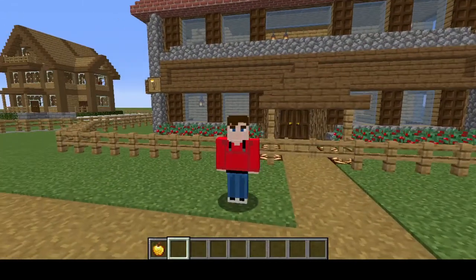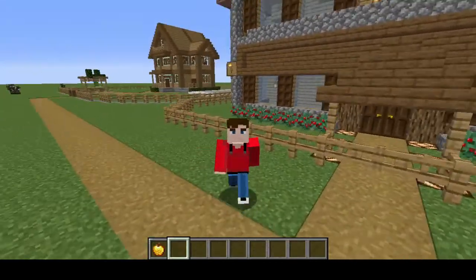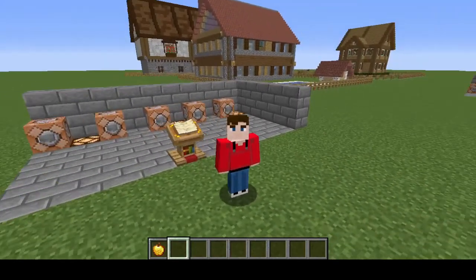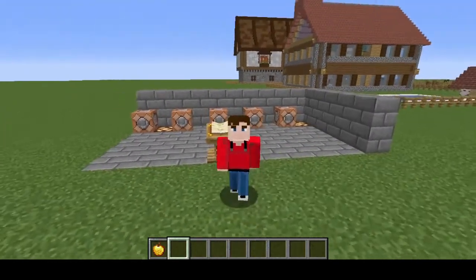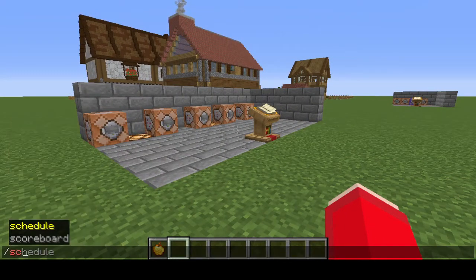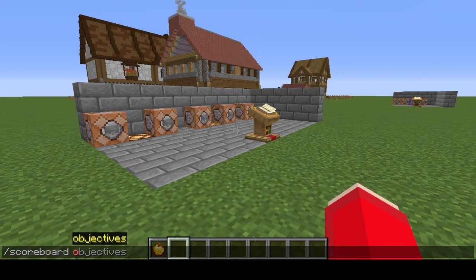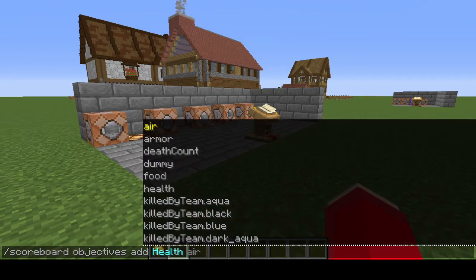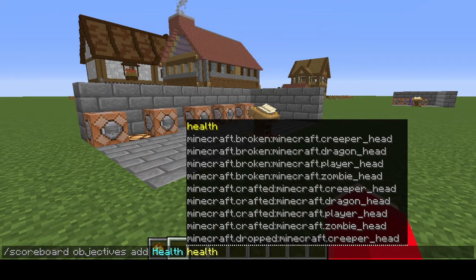Today I'm going to show you how to set up a health bar seen in PVP features such as Hypixel. To do this we're going to make use of the scoreboard command to set up an objective. The first command we're going to want to type in will be /scoreboard objectives add, and we're going to call this one 'health' and use health as the parameter.